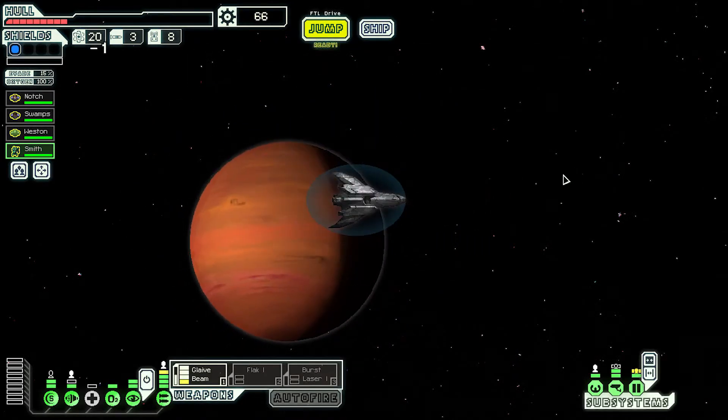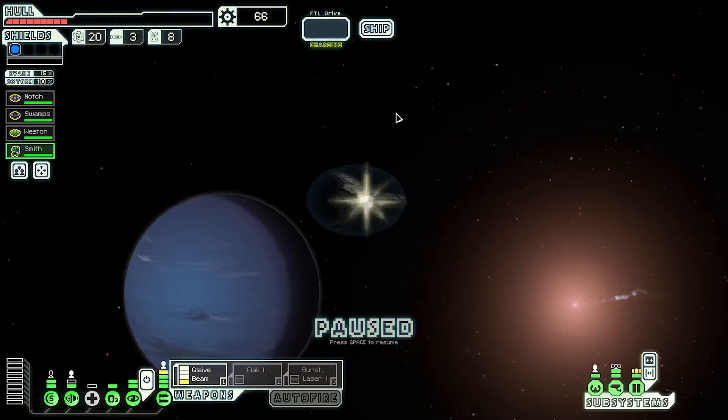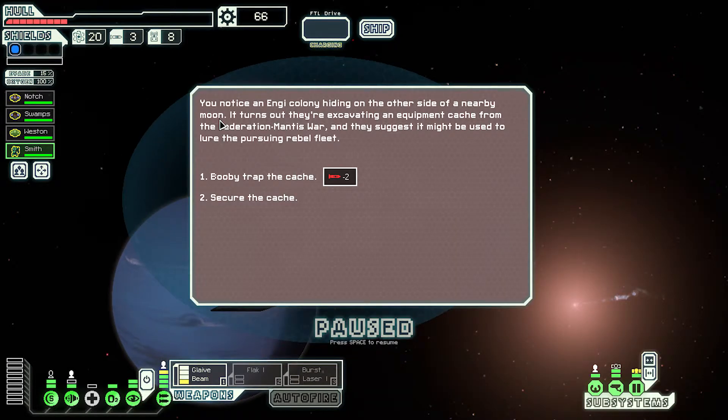I think we've messed up - I think we don't want to jump too many. You notice an NG colony hiding on the other side of a nearby moon. It turns out there's an equipment cache from the Federation that the Mantis had. They suggest it might be used - secure the cache.